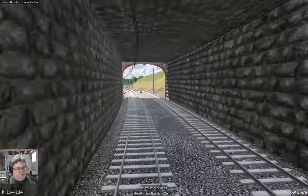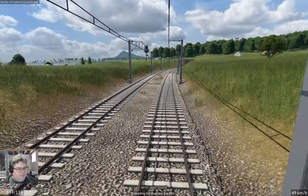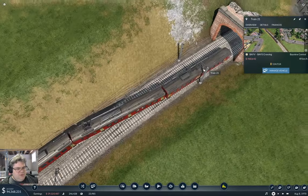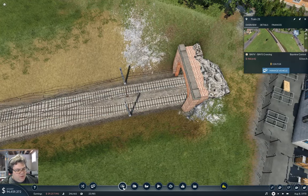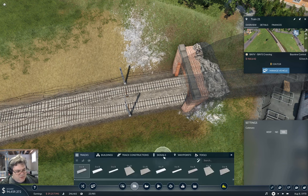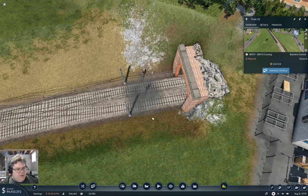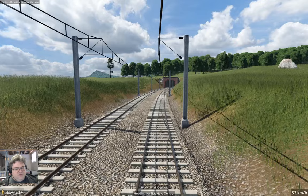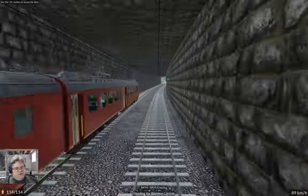This is definitely going to be better throughput. I need to put some signals further out. Wait, will that break anything? Let's find out: train signals, two-way signal here and here. Does that break anything? Let's go riding the train here and see what happens.